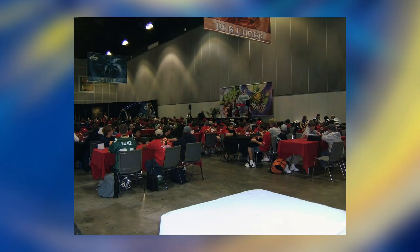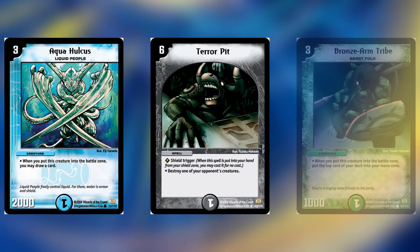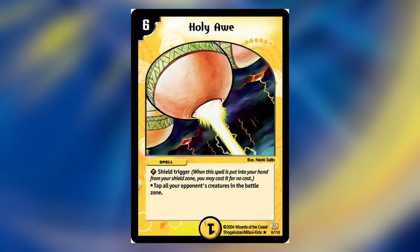Some of the most powerful cards in this set continued to see play throughout the entire lifespan of Duel Masters, such as Aquaholkus, Terror Pit, and Bronze Arm Tribe. And anybody who has ever heard of Duel Masters would recognize the iconic Holy Awe.